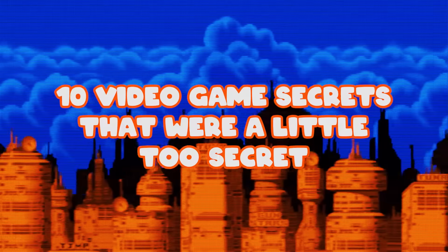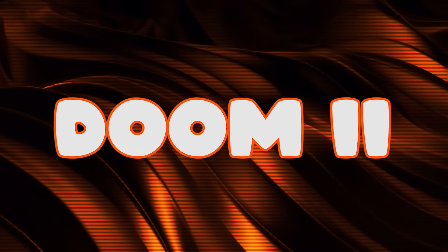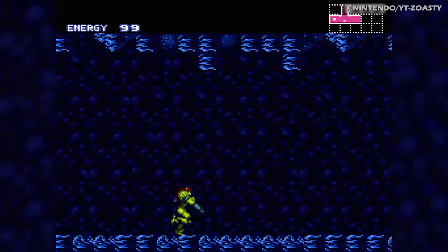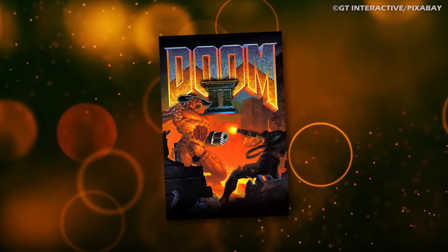I'm Ben from TripleJump, and here are 10 video game secrets that were a little too secret. Number 10: Doom 2. How wild is it that a speedrunner can beat Super Metroid and gather every single item in less than an hour? Well, just wait until I tell you how long it took players to do the same in Doom 2.